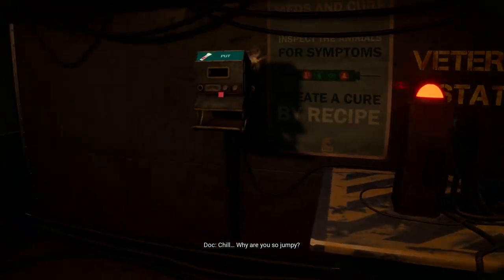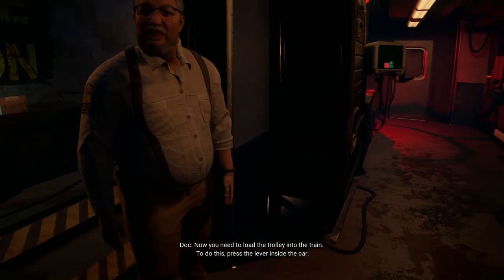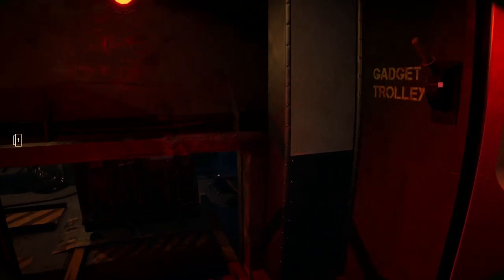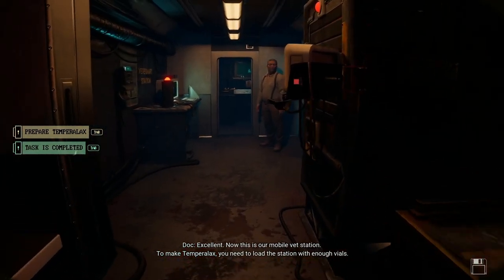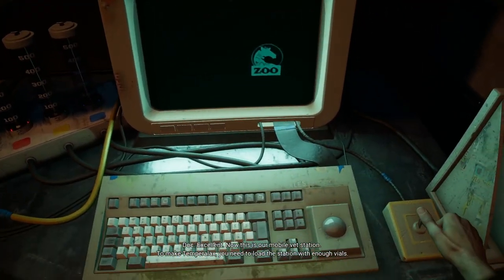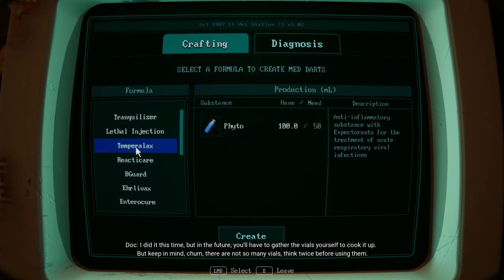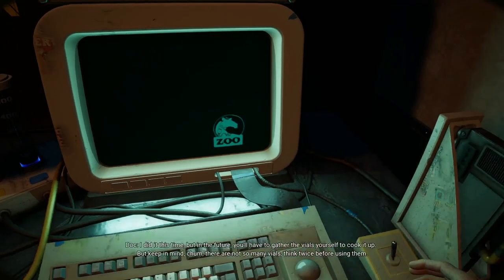Now you need to load the trolley into the train — to do this, press the lever inside the car. Excellent. Now, this is our mobile vet station. To make Temperalax, you need to load the station with enough vials. I did it this time, but in the future you'll have to gather the vials yourself to cook it up. Keep in mind there are not so many vials — think twice before using them.